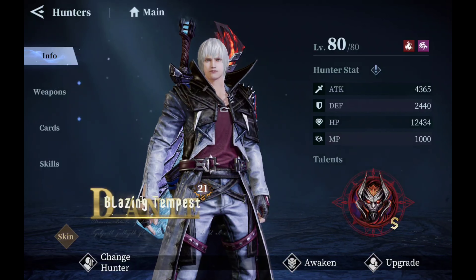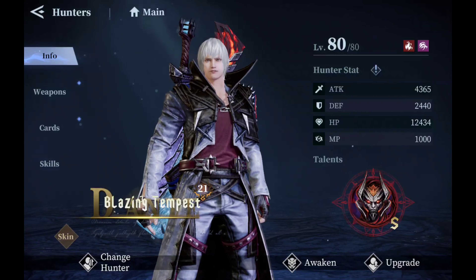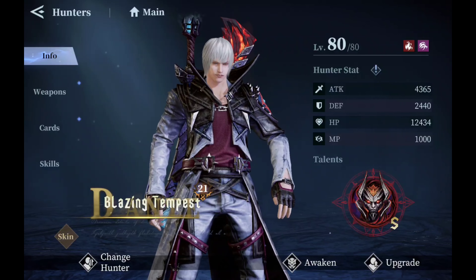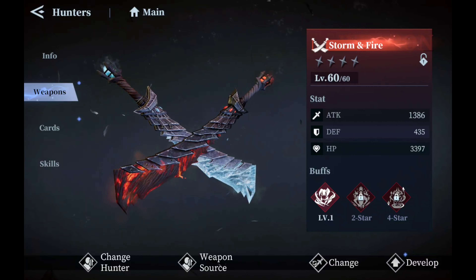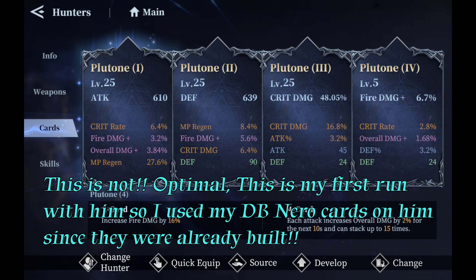Without further ado, definitely do slap that like button and hit that subscribe button if you're new to the channel. Let's show some of his stuff to show that he's free to play. First of all, he's purely free-to-play friendly because he's level 80. His stats currently: 121% crit damage, 14% crit rate, overall damage is 15%, and fire damage plus 31.5%. His weapon is currently no stars, only level 60.